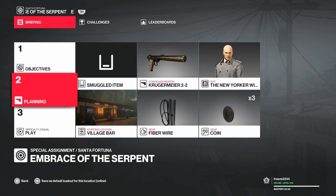Welcome to the 'I've Got a Deadly Bunch of Coconuts' challenge and the Authentic Spa Day challenge. This is Mr. Freeze 2244 covering the special assignment mission inside Fortuna called 'Embrace the Serpent.'